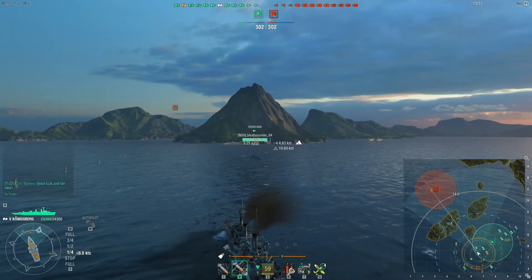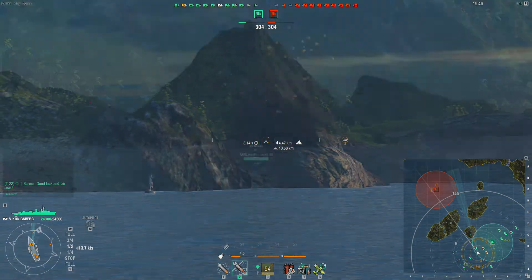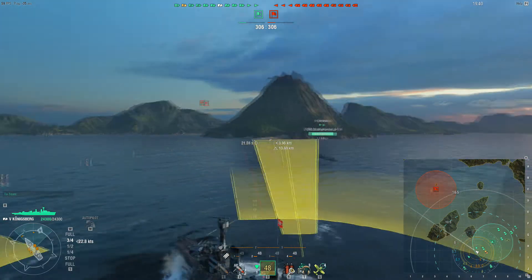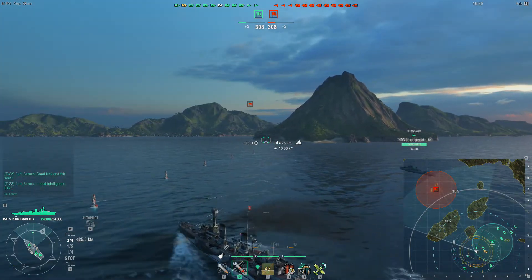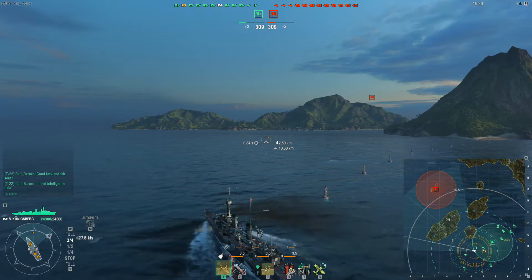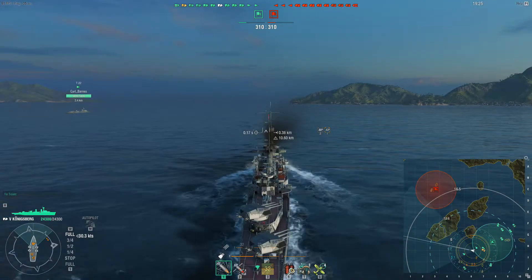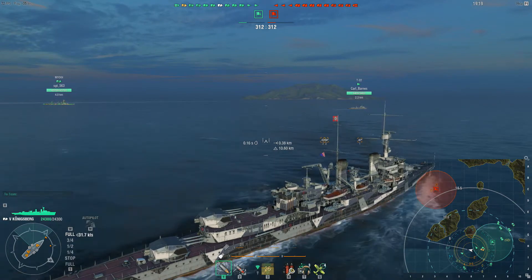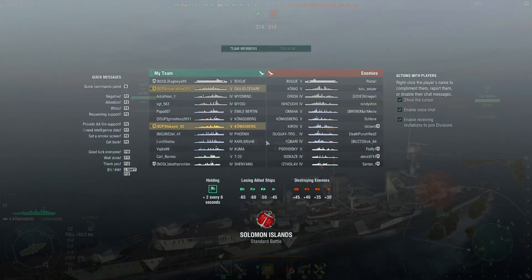Hello everyone, this is Akai and welcome back to some more World of Warships. Continuing the tier 5 setup I was doing — it's actually kind of a nice experience to go back to some old tiers you really haven't played in a very long time. We are in fact in the tier 5 German cruiser, the Konigsberg, and I have not played this ship in so long that I did not realize the turrets actually turn 360 degrees, which is really cool.